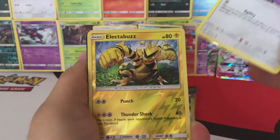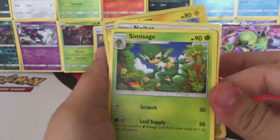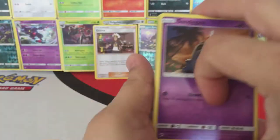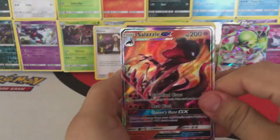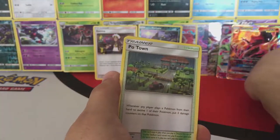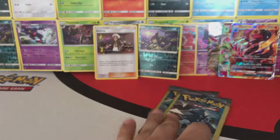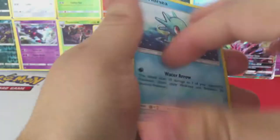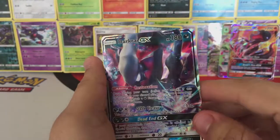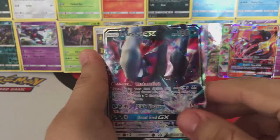Okay, we have a Noivern, I like the art, Reverse Hollow, and a Sage's Research. Okay, we have a Sandy Guest — cool — Salazzle GX! Awesome, and a Polteageist. All right, last two packs, you guys. Okay, we have a Horsea — back-to-back GXs — Darkrai GX! Wow, that makes three for Burning Shadows alone.